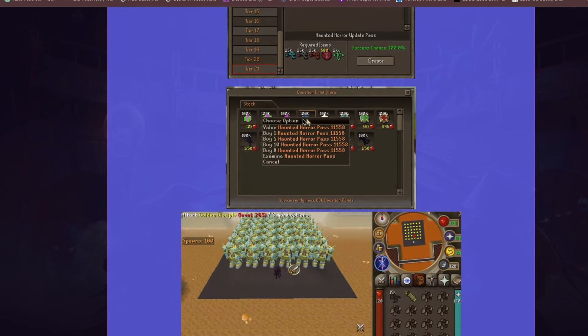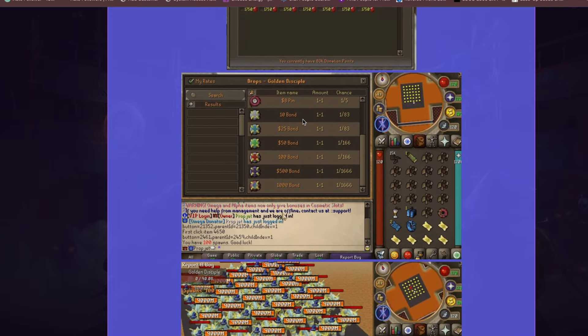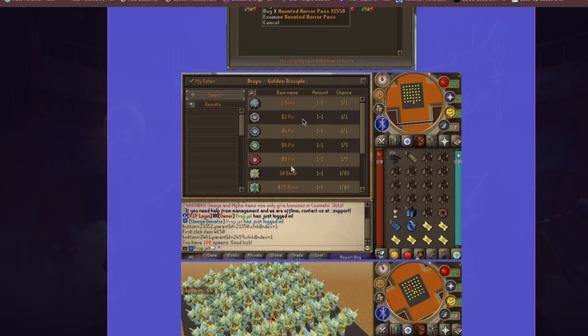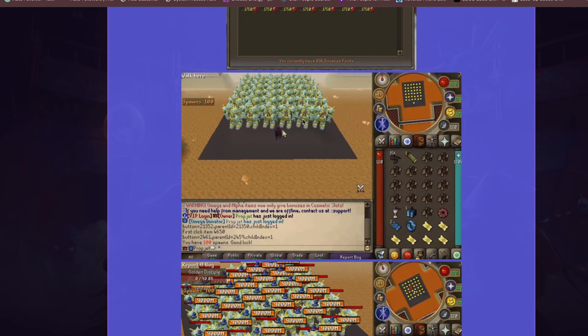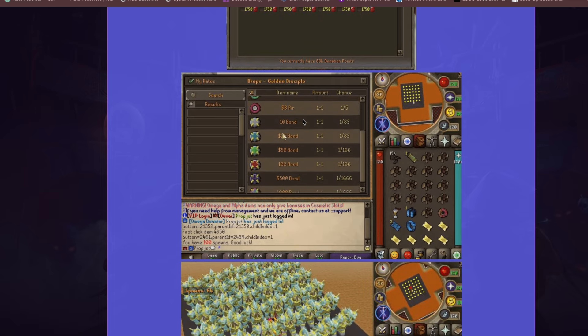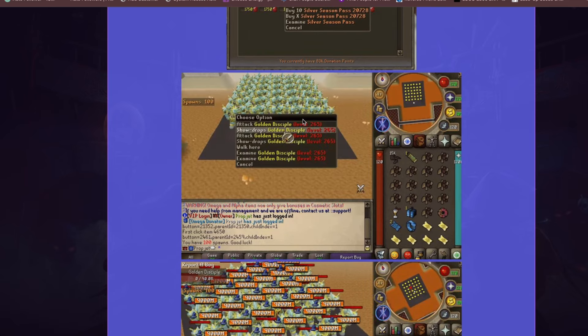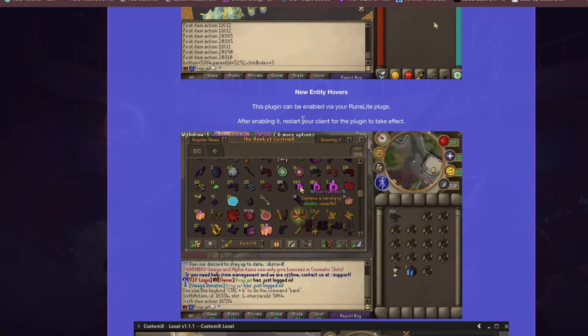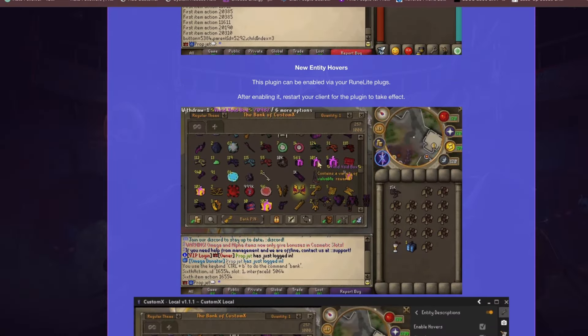In the Donator Point store they have added the Haunted Horror Pass, so make sure you grab that and get yourself the best-in-slot gear. This is the Golden Discipline boss — it drops a bunch of bonds, and you can access instances once you complete the Season Pass. This is where you'll come to kill these monsters.